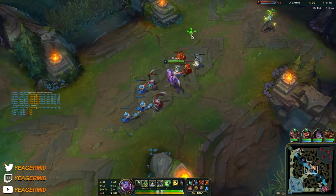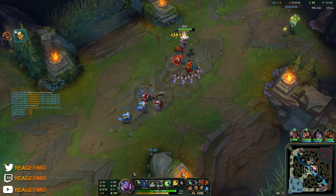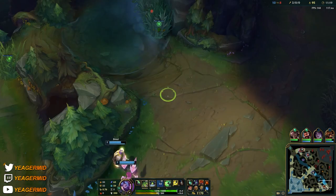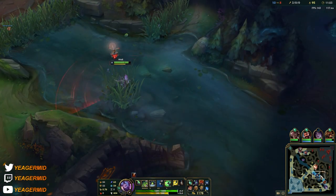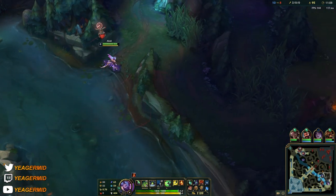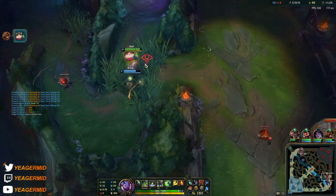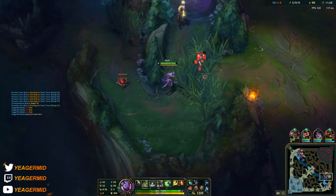When you trade, you have to keep in mind what they have to disengage with. In this case that is Lux's Q — when she uses that Q, that's when you have a chance to all in or go for trades. That's something you have to do with every single champion. If you play against Veigar, you play around his cage; Brand, against his Q; and so on. Whatever CC they have to stop you from engaging, you play around that.